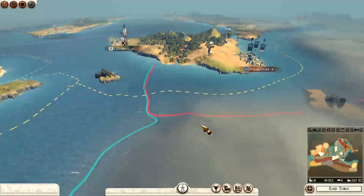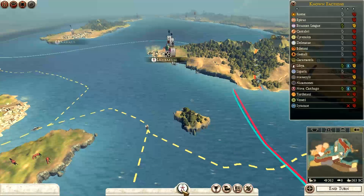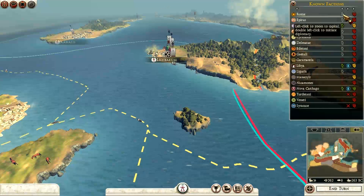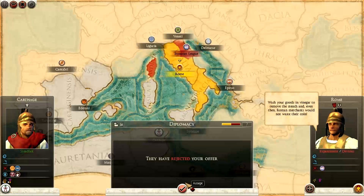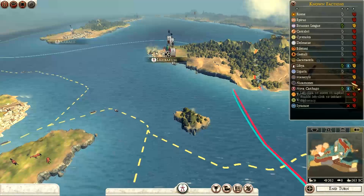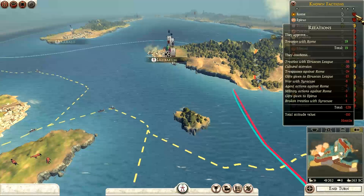Here we are on the campaign map. I've just been looking at the cursors on the right-hand side. I noticed that we can get a nice little overview of the factions here without actually having to go through all of this — it makes it easier and also shows who I can trade with. If I double-click I can bring up diplomacy straight away and try to get trade with Rome. They've rejected, as you can see, but it's a nicer way of doing it.